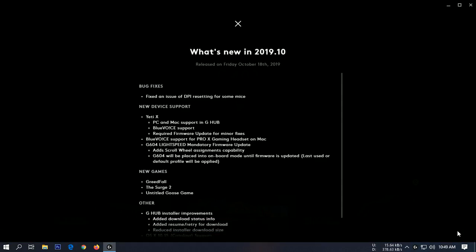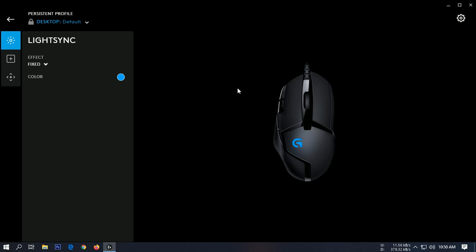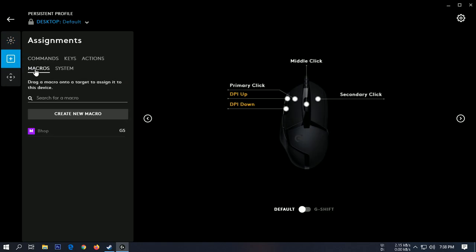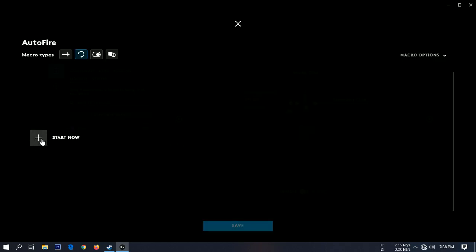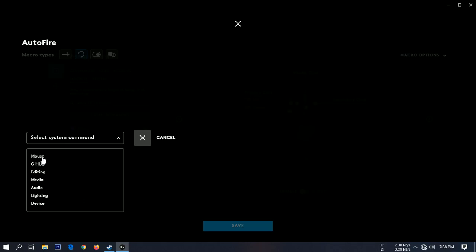Once you have finished downloading and installing the software, you're going to see your mouse right here. Click on it, go to Assignment, click Macros, click Create New Macro, select Repeat While Holding, then click Start Now and select System, Mouse, and Primary Click.